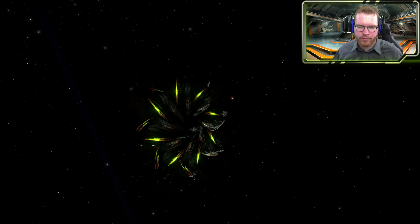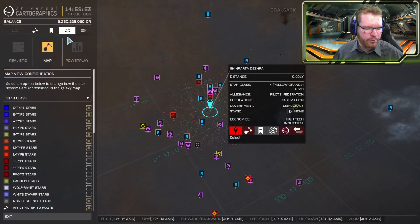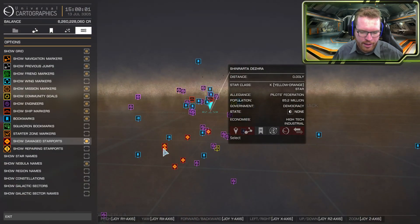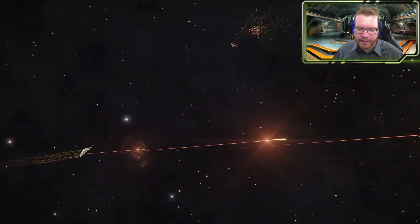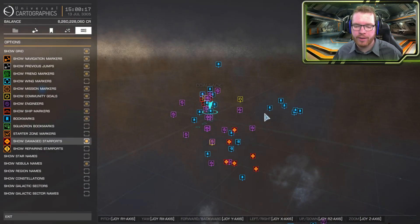Now first of all we can try to open up the galaxy map here. If we go over and try to show damaged stations — that is actually already on. So we can see there are still stations here that are damaged, and of course we have a ton that are being repaired. But it seems that the conflict zones have been removed from the systems as the Thargoids have been retreating out of the bubble.